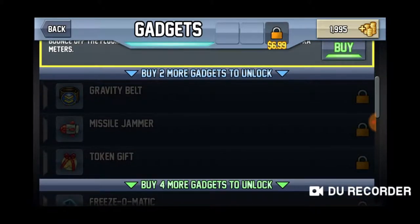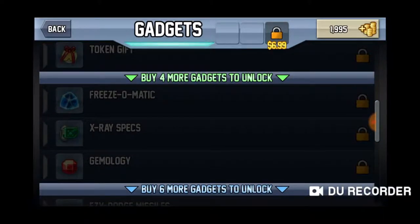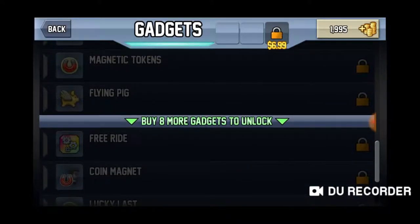Then there's the gravity belt which helps you with your gravity. Missile Jammer stops the missiles. Token Gift gets you an extra one of those cross things. Freezo Mate - you slide across the floor instead of being in the ball. The X-Ray Spec lets you see what's in the colourful square at the top where you collect the vehicles. The Gem Logica one means instead of coins you get gems which are worth more, and so forth.